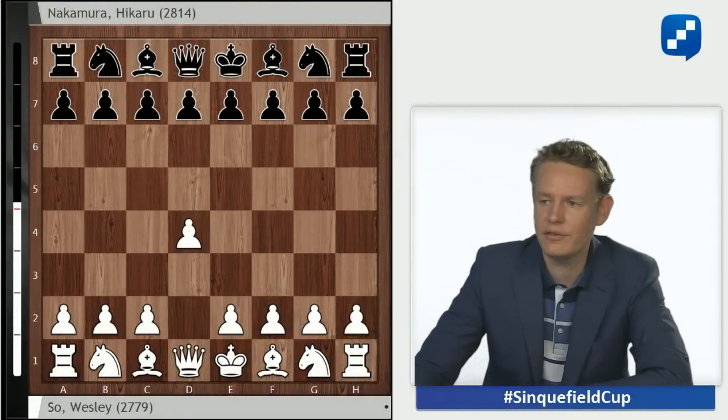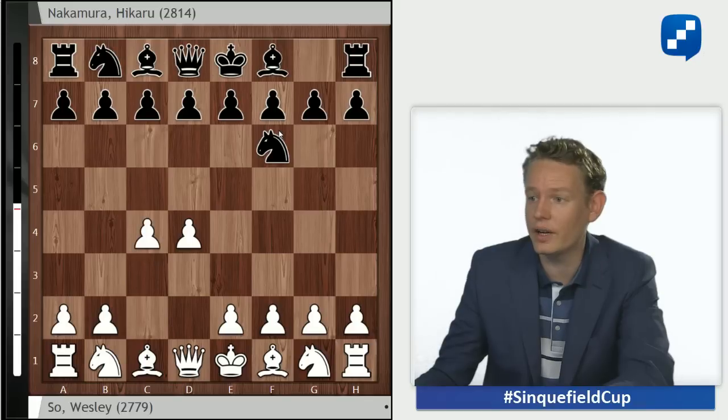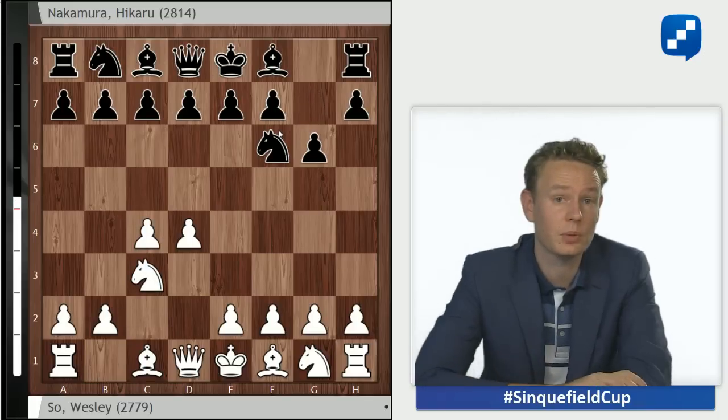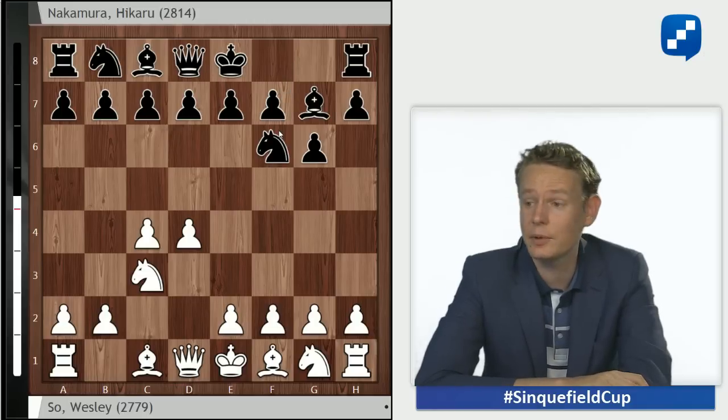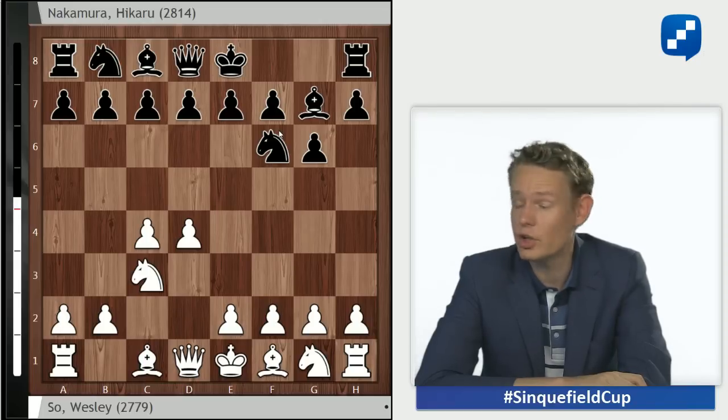Wesley So with the white pieces went for d4. Nakamura played knight to f6, c4, g6, knight c3, bishop to g7 — the infamous King's Indian Defense, one of Nakamura's favorites. He's employed it regularly against many of the world's best players and certainly knows what he's doing. Hikaru Nakamura is nowadays a very, very well-prepared player in the opening.